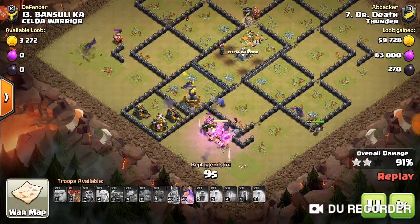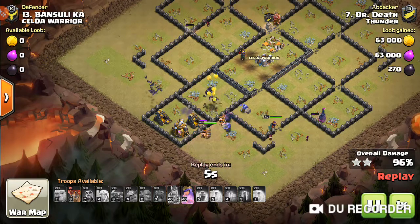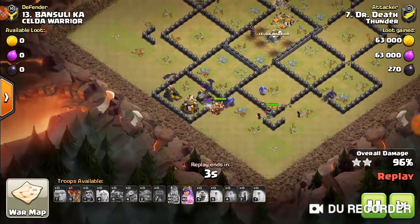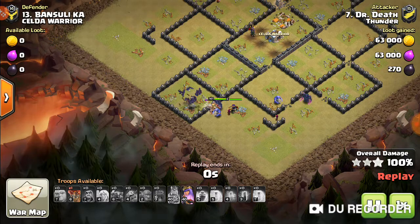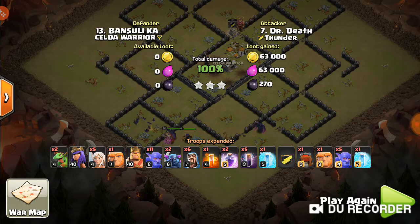So I'm finding out that PEKKA BOB is quite an amazing strategy if you play it right. The basics: what you want to do is get the Queen, get the CC, and get the Wizard Towers. If you can get that, then you should be good.